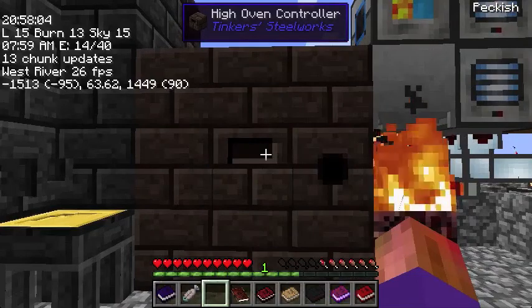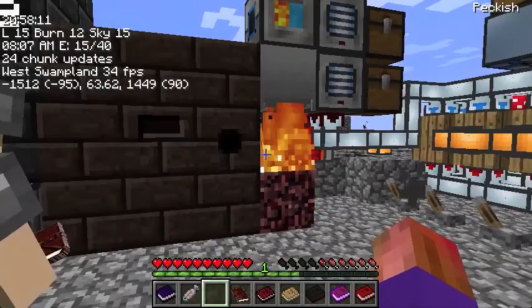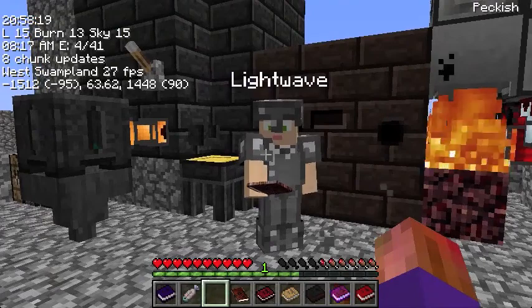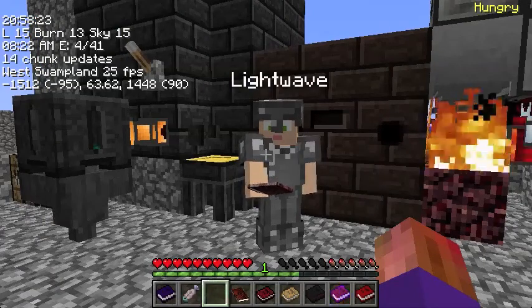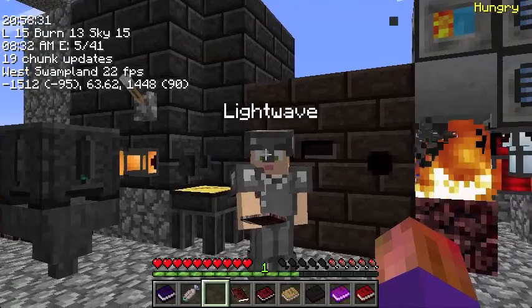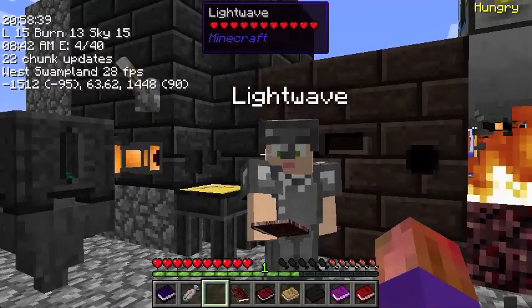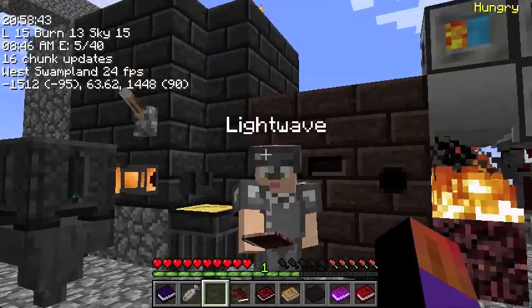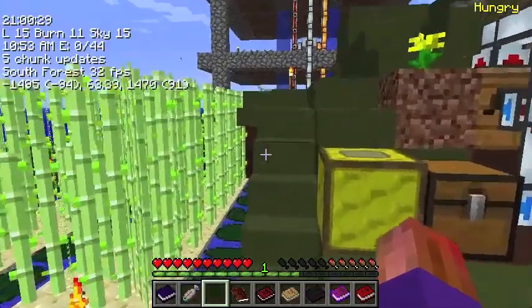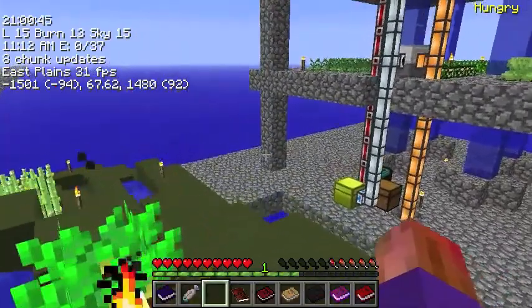I have never seen Tinkerer's Steelworks before — the high oven controller and scorched bricks, this is all new to me. See my armor? It's made out of steel. I thought you made steel by putting iron along with gunpowder, sand, and coal in a blast furnace — wait, isn't that Rotary Craft? Yes. This isn't Rotary Craft. Well, I'm sorry, but that's the only steel I know. You don't know Railcraft? Railcraft has steel. Yes, but I don't use Railcraft.